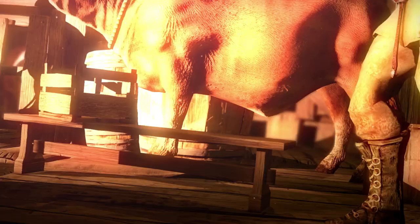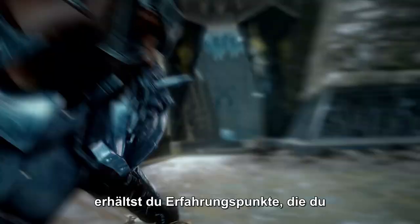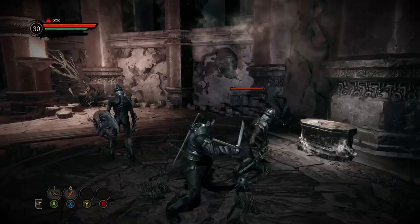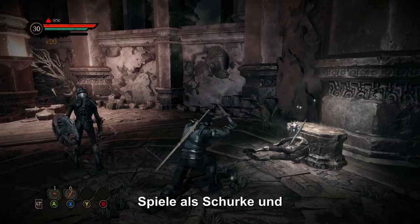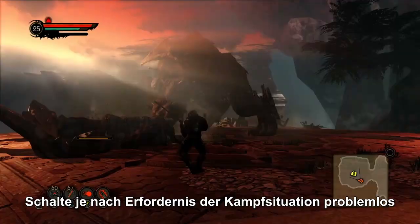Progress through the story, and the numerous side quests will grant you experience points to spend in your three skill trees. Fight as a warrior and unleash powerful attacks with your heavy weapons. Be a formidable rogue, and favor a stealthy approach and fast-paced combat style. Toggle between these combat stances on the fly as the combat situation evolves.